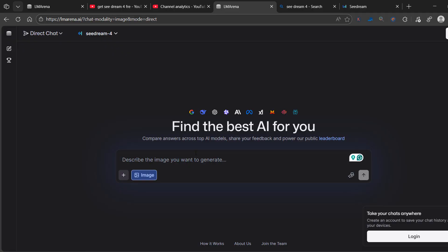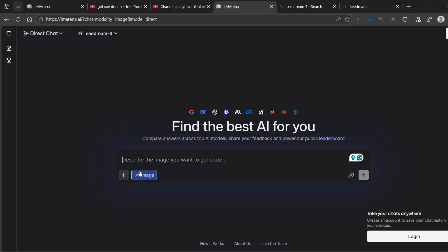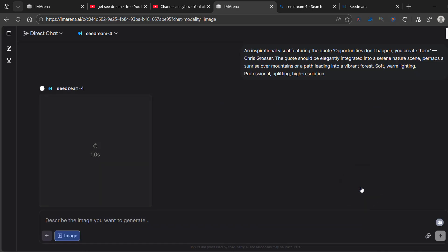You could turn blurry images to 4K, and you could write quotes. I have a use case to compare — I created this meme with the new Nano Banana by Google. It's the only one that actually writes text for you. I'm going to copy the exact same prompt and enter it into Seedream 4. Now let's compare and see — and this is also a lot better quality.